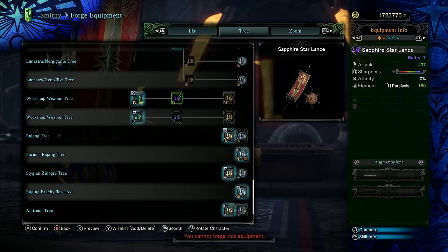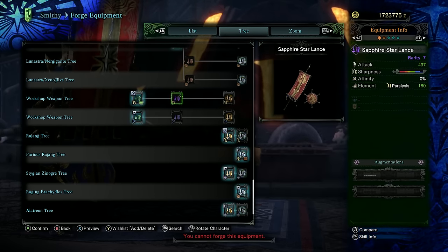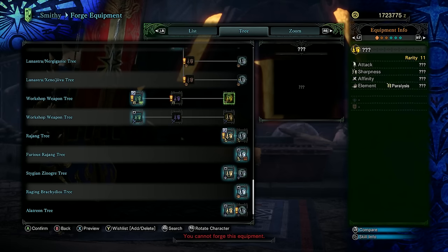The Shooting Star Lance can also be upgraded to a rarity 7 and a rarity 11 version, each time increasing the raw, sharpness, and the amount of paralysis status.